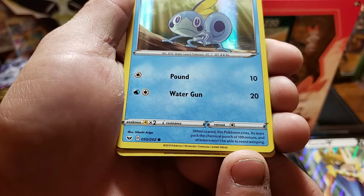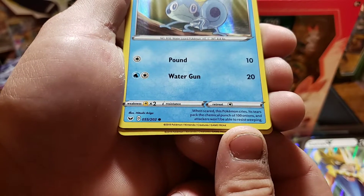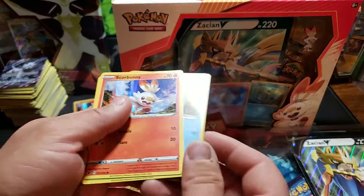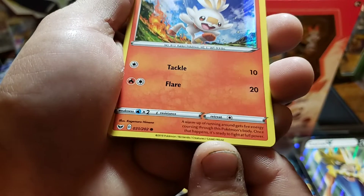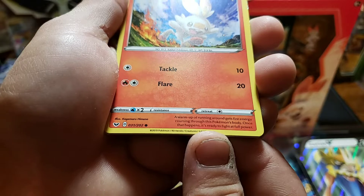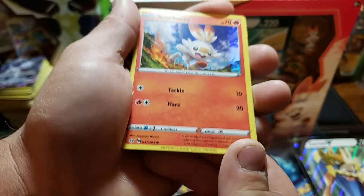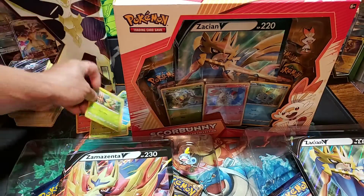Sobble - when scared, this Pokemon cries. Its tears pack the chemical punch of 100 onions and attackers won't be able to resist weeping. And then Scorbunny: a warm-up of running around gets fire energy coursing through this Pokemon's body. Once this happens, it's ready to fight at full power.